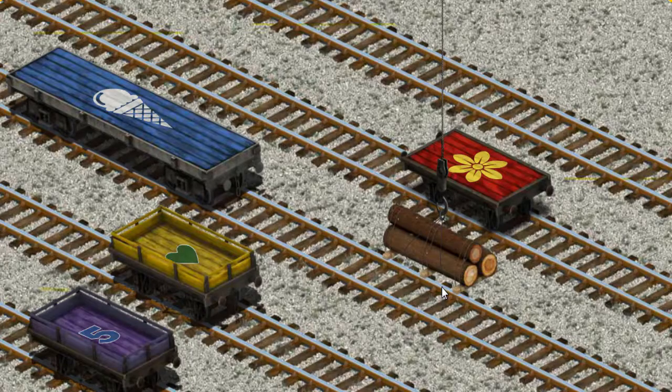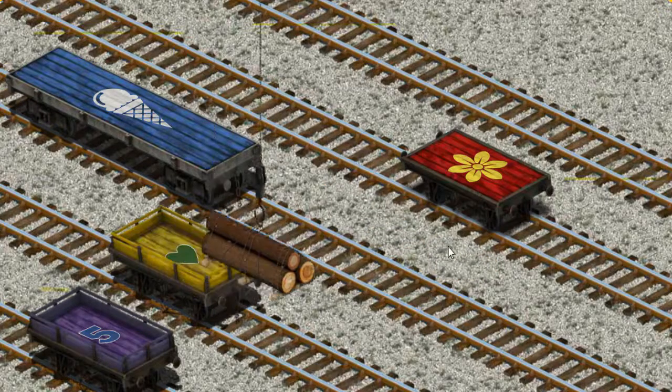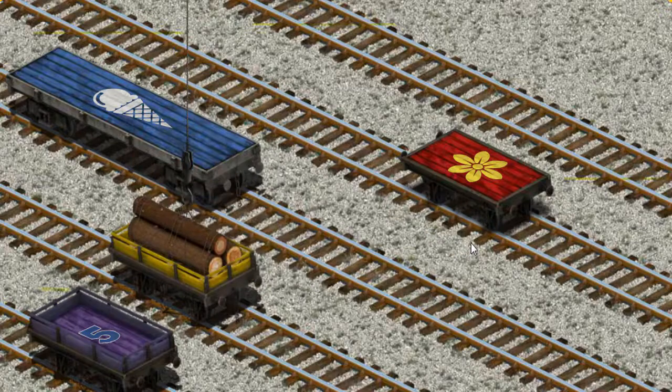Now the cargo must be loaded. Help Cranky find the yellow flatbed with a green heart. You've found it!